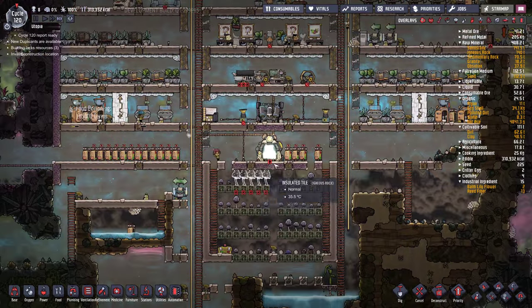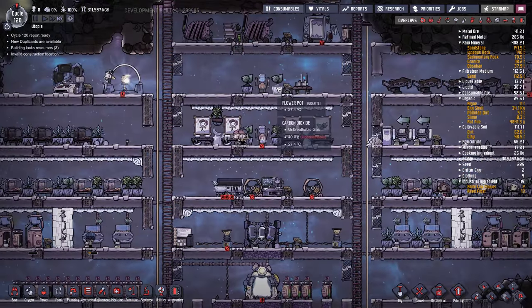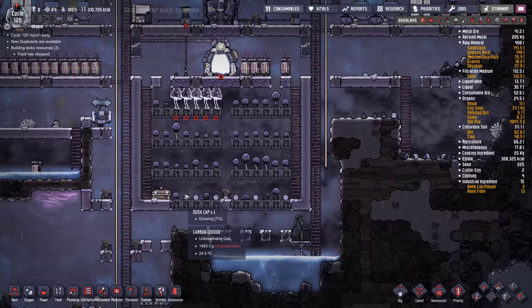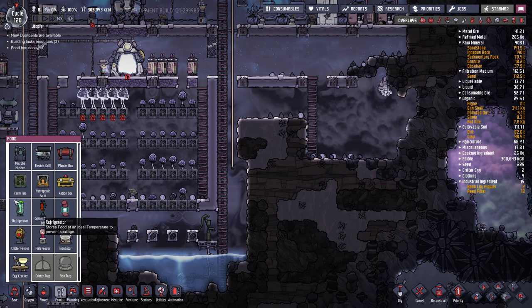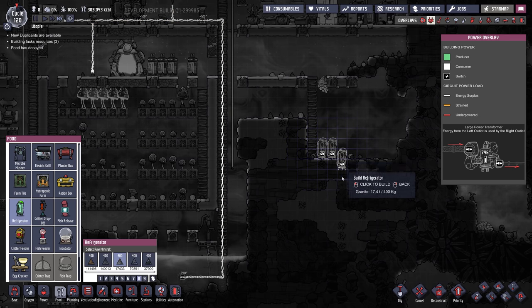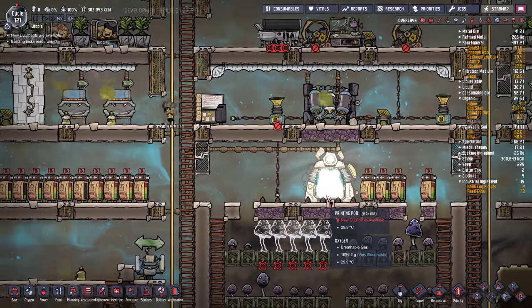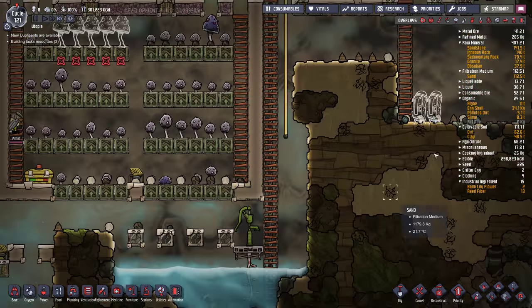That's one project I want to get through. I also want to take on more dupes — we've got more beds now and I want to build another great hall. I'm going to have to move my massage table again because I want my great hall here. We have food rotting, so I need another food storage container — I'll just put it down here. We could use fridges now as well; I'll use a couple fridges down here because food is rotting with no place to store it.